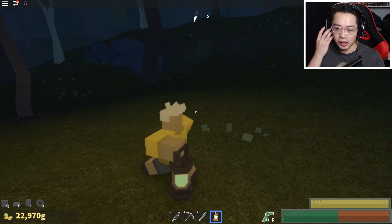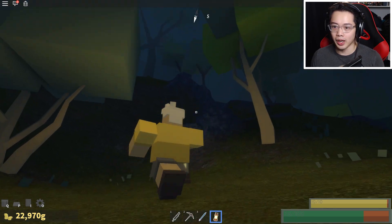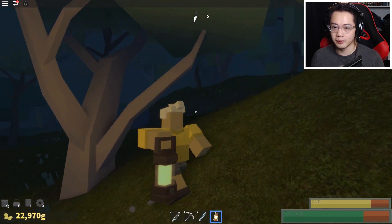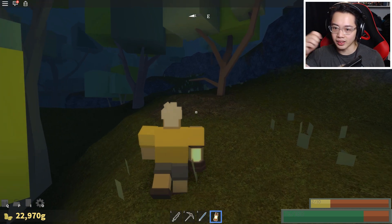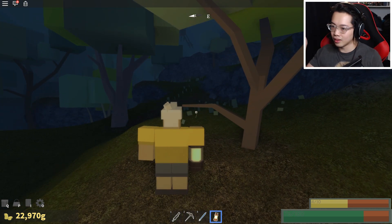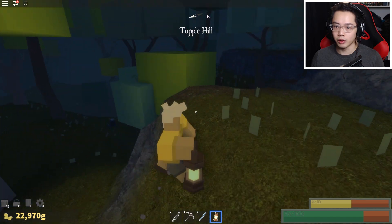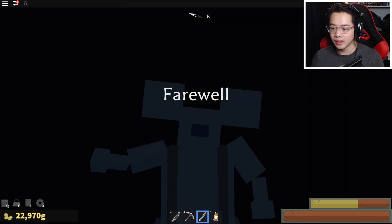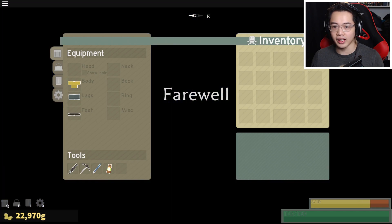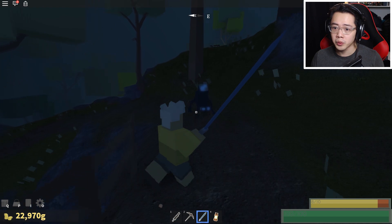We just killed them and then used their body to heal ourselves basically. Some funky combat right here — they need to smooth it out more because it's really hard to fight like that. I'm going back towards the top of a hill — here we go. Farewell — that was like a one-hit KO, what is this? I lost everything again, I died instantly again.